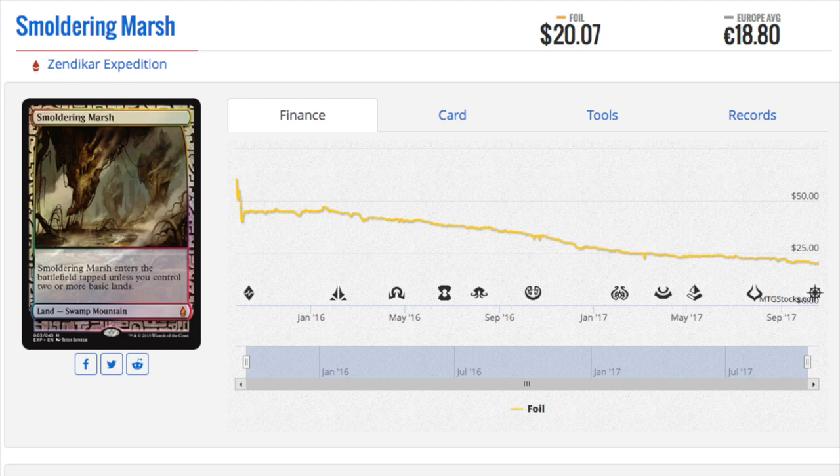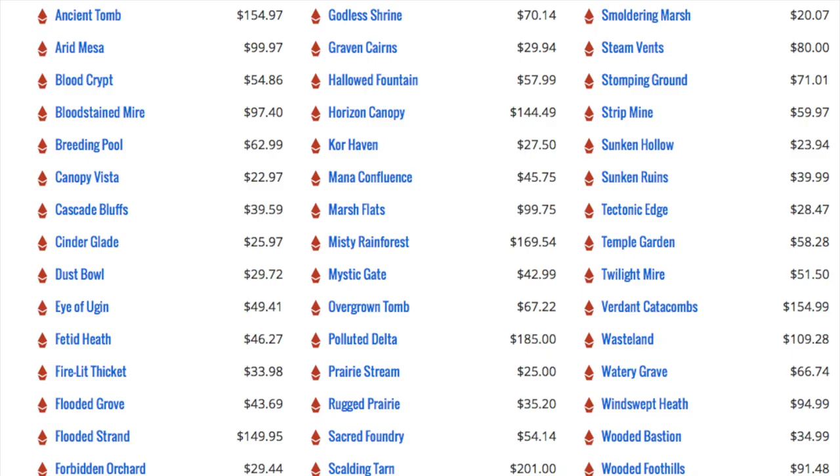Dredge was not invented back then — so what are you going to play Lion's Eye Diamond in? I remember Fifth Dawn had a combo piece, and that was before Dredge. Dredge came out of original Ravnica. So during that period, Lion's Eye Diamond spiked — from bulk to $10 — and people were like, look at this infinite combo. Then Dredge came along. Why is Lion's Eye Diamond worth what it is today? It's because it's in an eternal Legacy deck called Dredge. Dredge did not exist when Lion's Eye Diamond was printed.